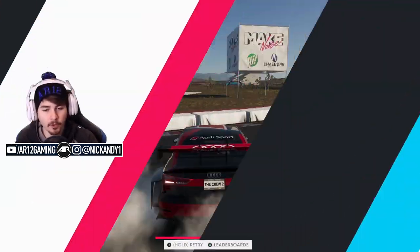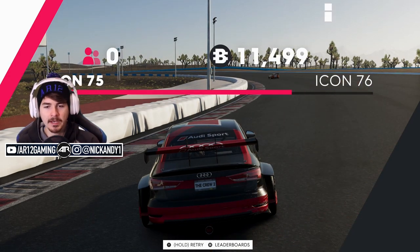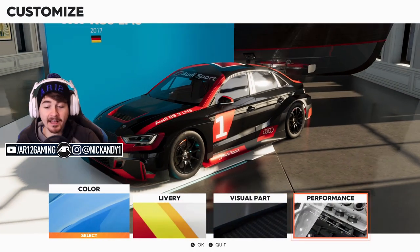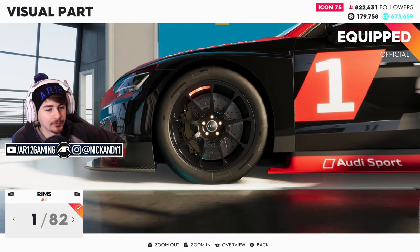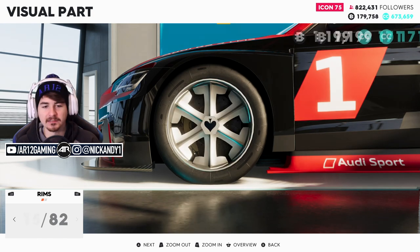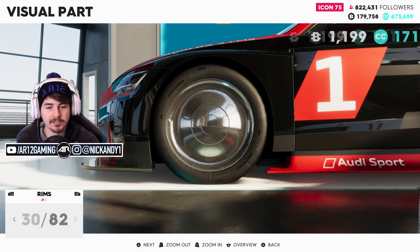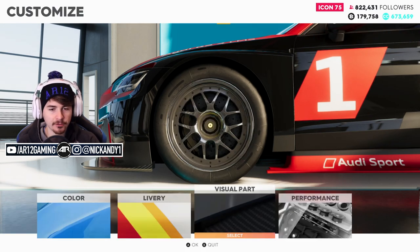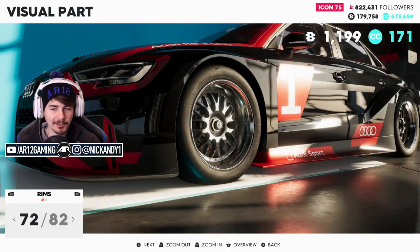We get some more performance parts from that race as well as 16 grand, so let's head back to the garage and see what customization we can do. We have visual parts available — I have a feeling it'll just be rims, which makes sense for a race car. I do want to get some better rims on this though, because I feel the stock ones could be improved.